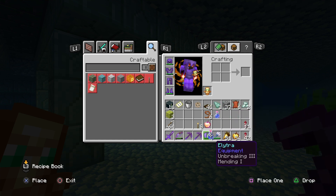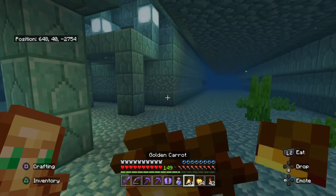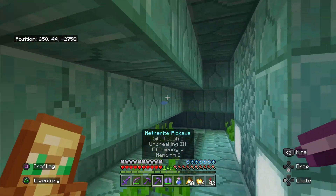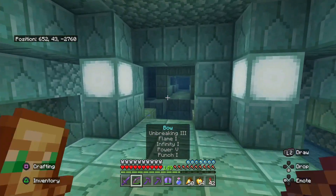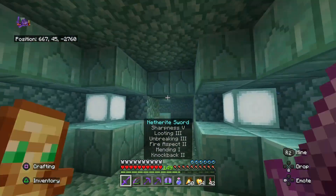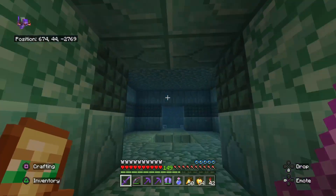We're going to take off the trident because we don't need it right now. We'll put on another water breathing potion and make sure we're fully healed up. There's a ton of gold blocks in the center, but what we're really looking for is a sponge room. Now if we need to, we can dig through walls in case we get stuck — it's really that easy.